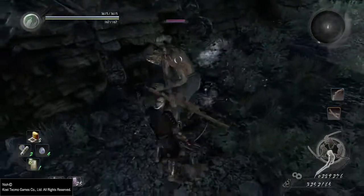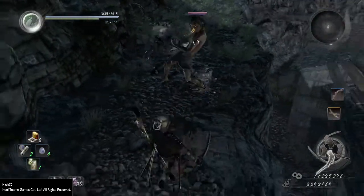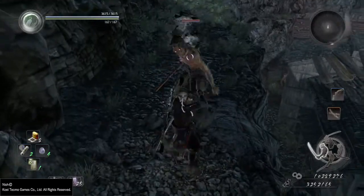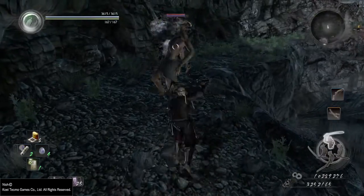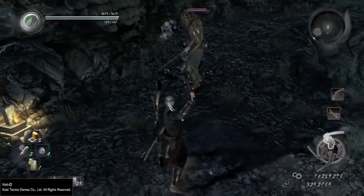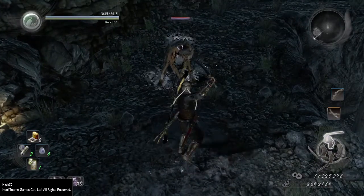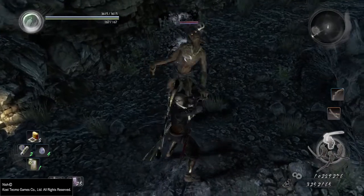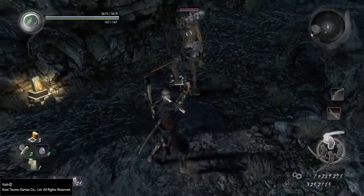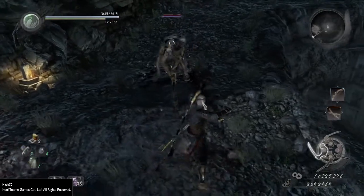To begin, let us see whether the different stances affect the ki damage we take while blocking. As we can see, each of the blocked attacks dealt 30 ki damage, so we can debunk this little myth right off the bat.